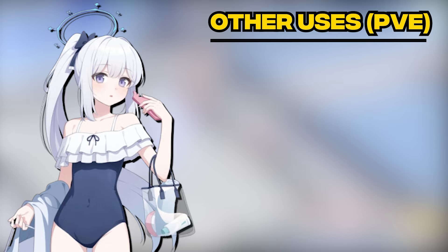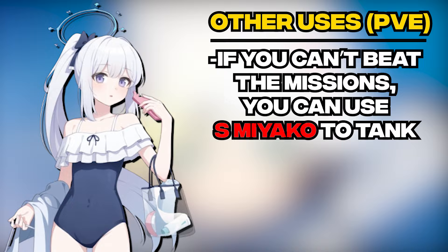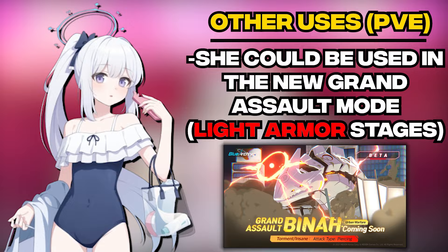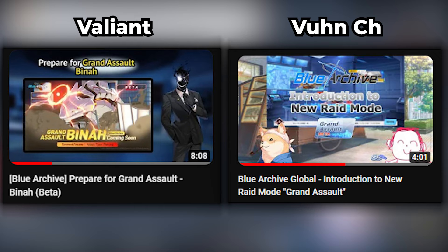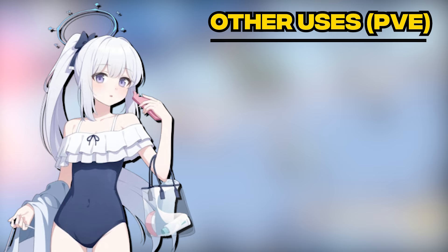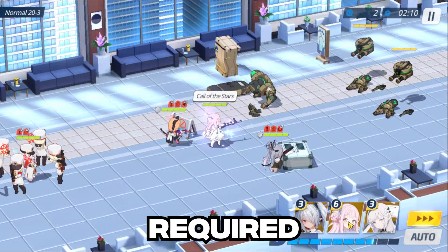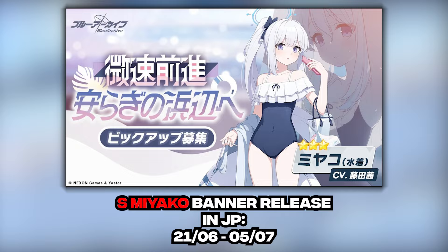Outside of Gregorius, if you're struggling with the normal or hard missions, Swimsuit Miyako is a good pick to bring. But aside from that, I personally haven't seen Swimsuit Miyako being used in other high-level PvE content. Perhaps she could be used in Great Wars in the Raid Armor stages. If you want to know what Grand Assaults are, you can check out Valiant's or Voon's videos — links in the description — where they explain the mode in detail. She could also see use in other raid content like Kaiten or Hieronymus, where she can act purely as a tank in one of your teams on Insane or Torment difficulties, though further testing is definitely required, since both Kaiten and Hieronymus have not been the featured raid in JP since the release of Swimsuit Miyako.